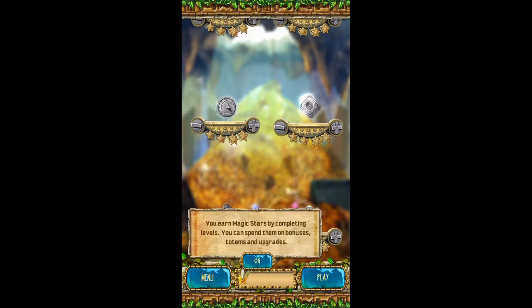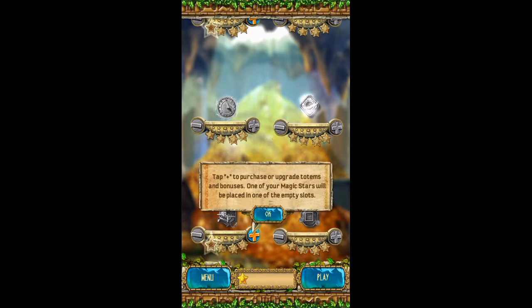You earn magic stars by completing levels. You can spend them on bonuses, totems, and upgrades. Tap plus to purchase or upgrade totems and bonuses — one of your magic stars will be placed in one of the empty slots.